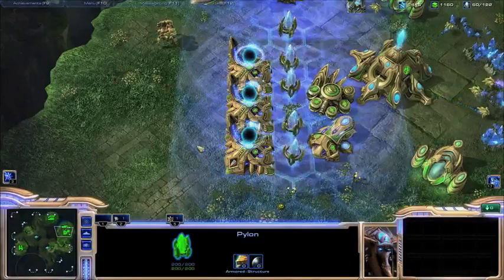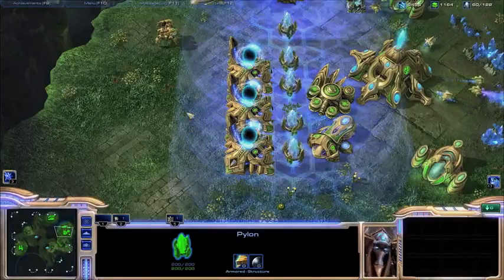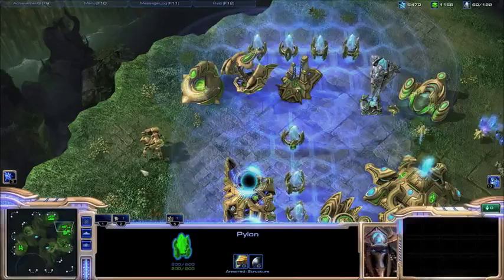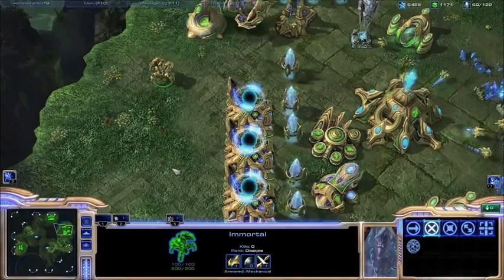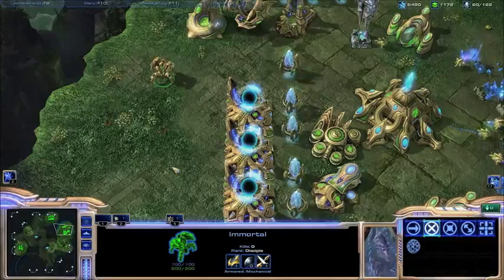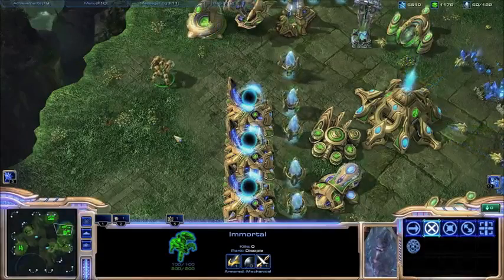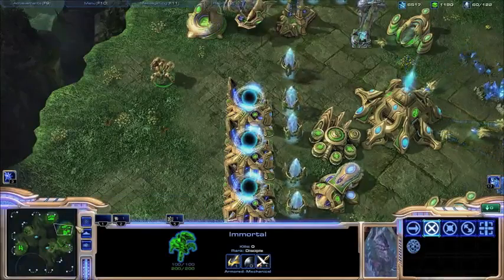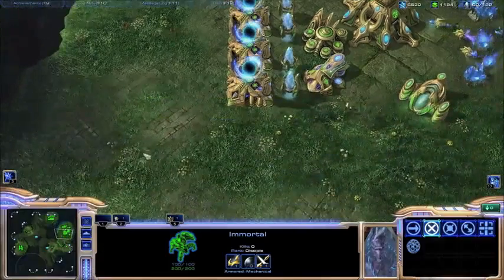So again, you can tell Protoss is a lot different than the other two races. A lot of beginners like to go Protoss — they're a pretty easy race to start off with, especially since you can use just one Probe to construct your entire base. They're a pretty good race for beginners. The key thing is trying all three races, finding the one you like, and once you find it, sticking with it. You don't want to be jumping race to race until you actually become pretty good at one race.